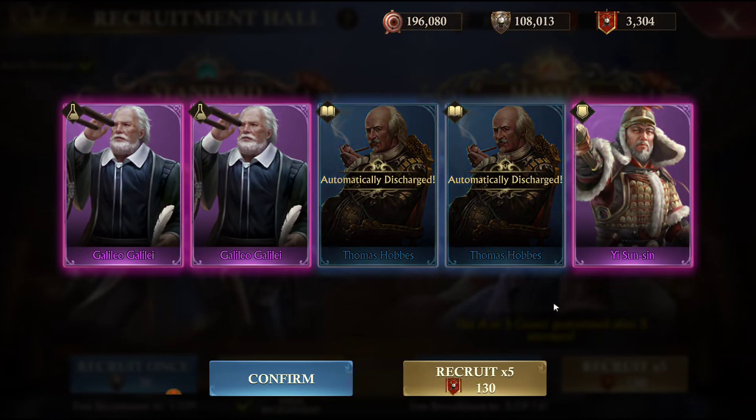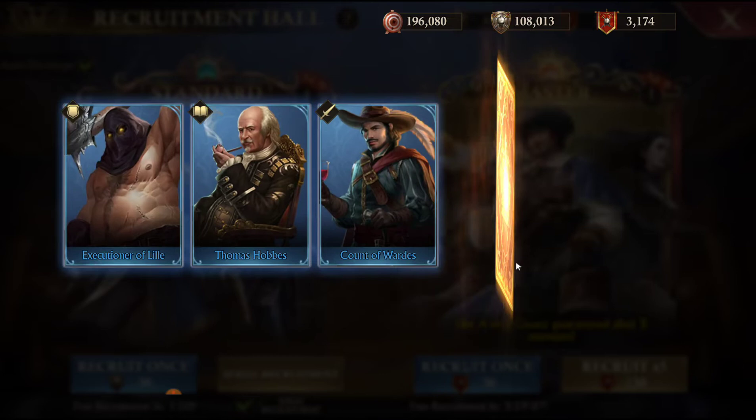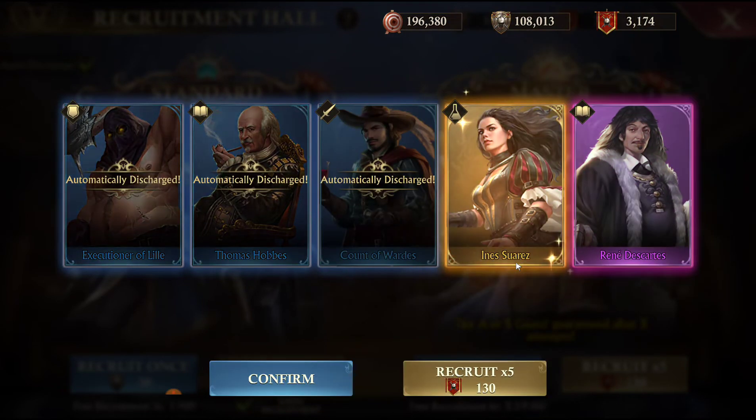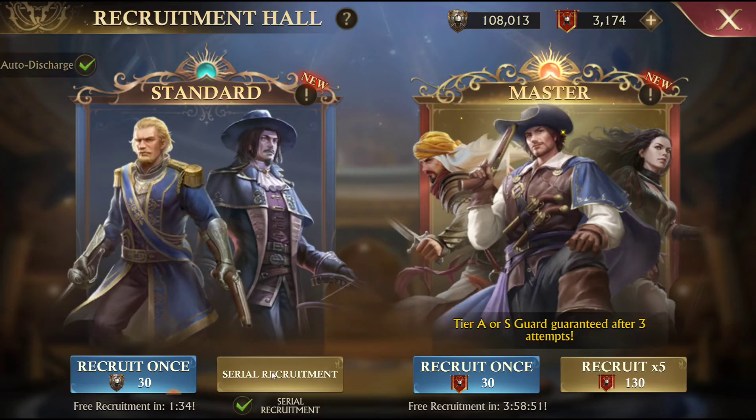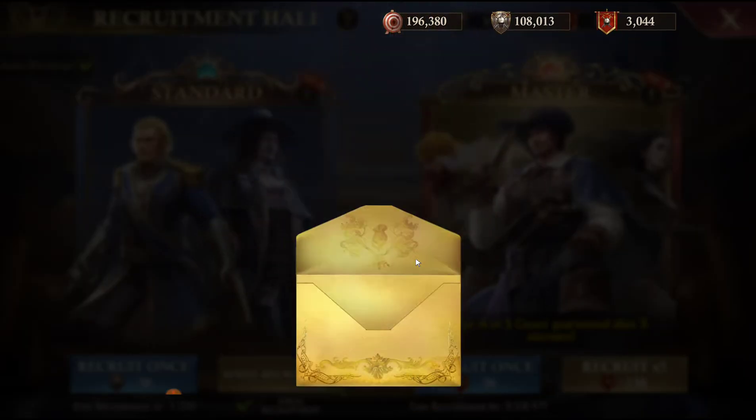Three A's and two B tiers. Oh, there's another S - nice! So I think we're ahead of the curve right now. The rate is supposed to be 5% and I think we're just ahead of that.